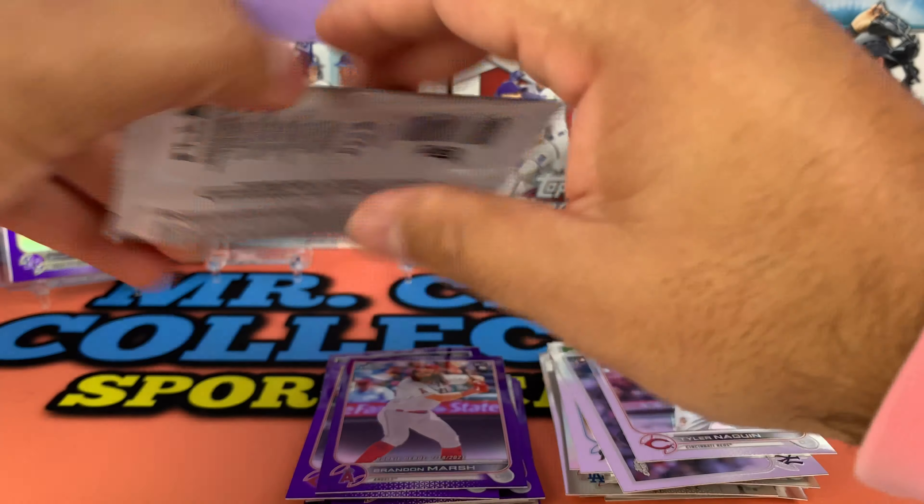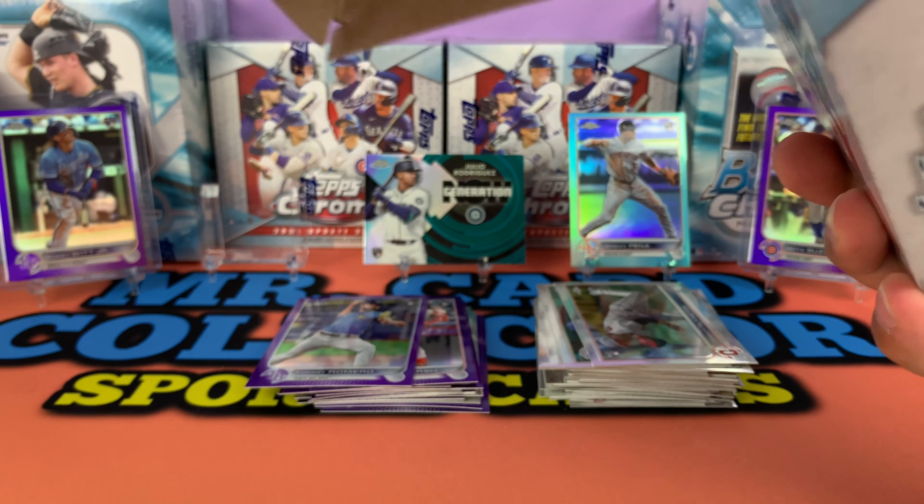We got a Bobby Witt rookie debut — oh, who's this going to be? There we go — Julio Rodriguez! And a rookie Tommy Romero. Look at that Generation Now card — that's a clean looking card. This is not going to be numbered. That's our first Julio. Let's go ahead and put you back there and then open up the second box.